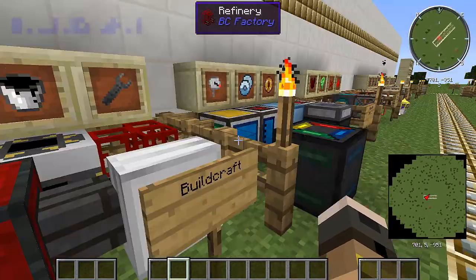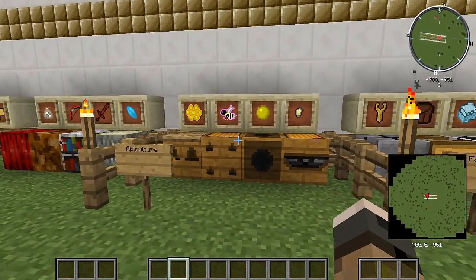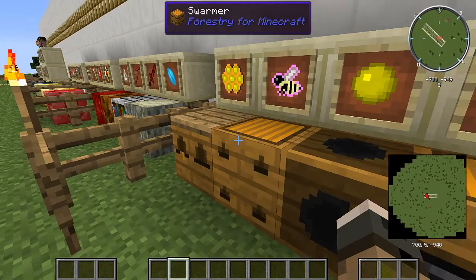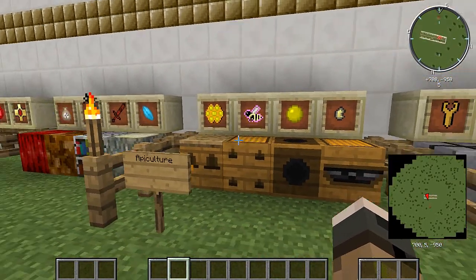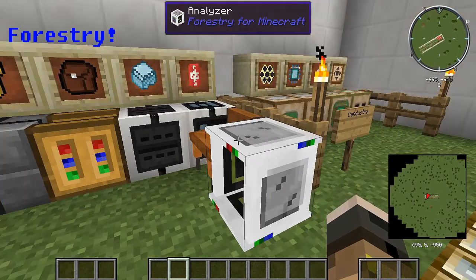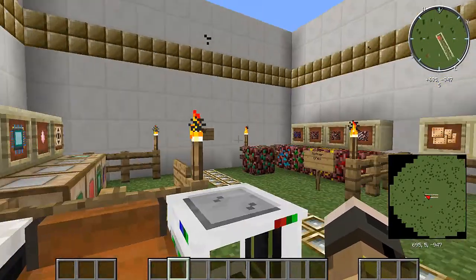Next, Buildcraft. Again, same with a lot of other mods — just a lot of machinery, items, redstone, computer things. Next, Apiculture — I think this has a lot to do with beehives and stuff like that. Next, Forestry — I think that goes along with this also. Like every other one, a lot of machines. I think you can make like bags and different tools to help you out in the wild.